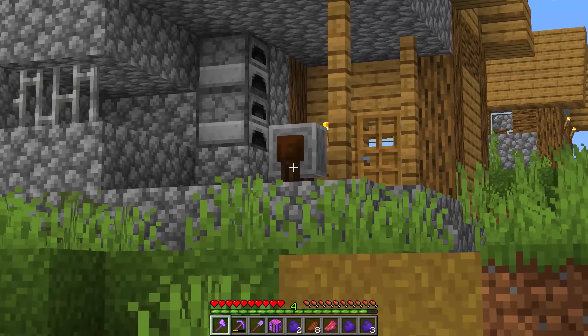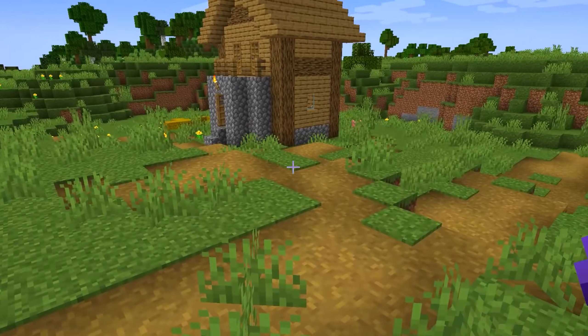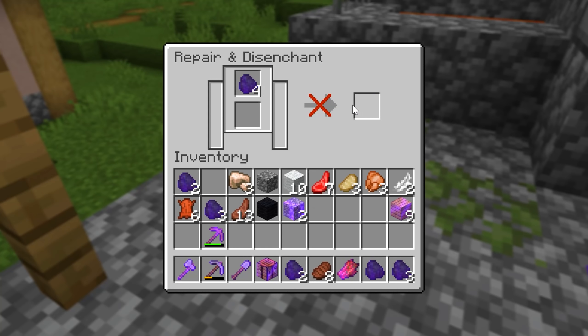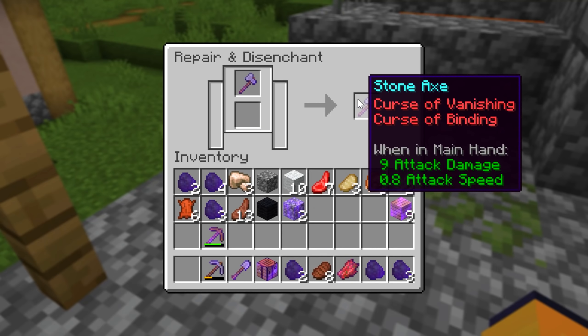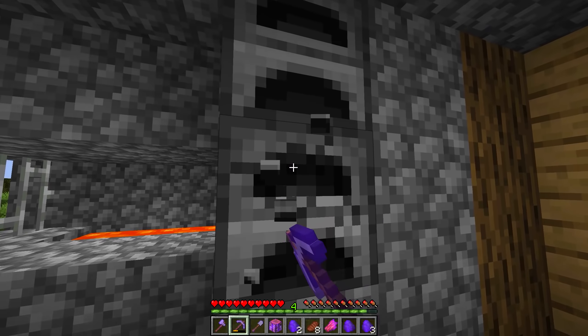Well, well, well, look who we have there — a grindstone. This is going to be so nice to have. Oh, this is odd. I thought that if I had this I'd be able to disenchant the random items I have like this coal, but it doesn't work — it only works with weapons. That's actually unfortunate. I will still take this though because it will come in handy. I'll also take these furnaces.